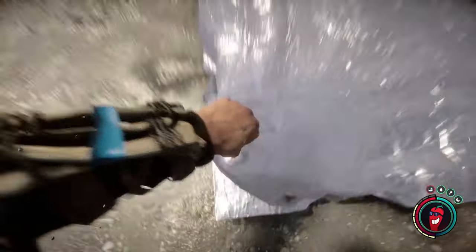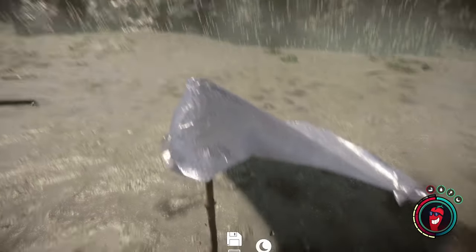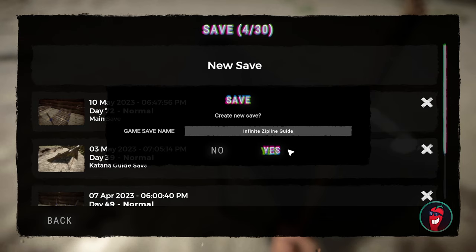At this point, you just want to do a simple thing: set up a save point and save your game. I would suggest, just in case you break something, you might want to make a copy of your game save and save it with a recognizable name — here I'm using 'infinite zipline guide.'